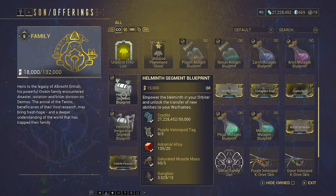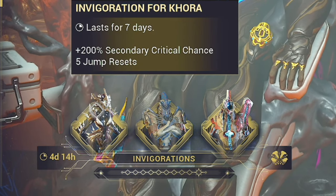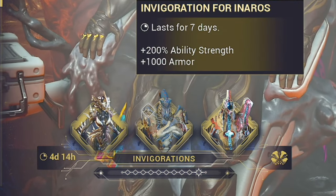The most important one is the main Helminth segment, which you can see right here. You will need to get to rank three with the Entrati — this is quite easy. We'll take a look at Bounties in a second to see which ones I recommend. The main Helminth segment is the essential one. The Invigoration is fun — it gives you three random effects that you can apply to one of your Warframes.